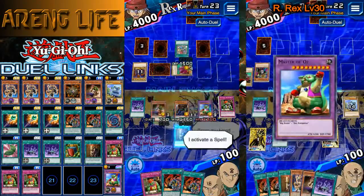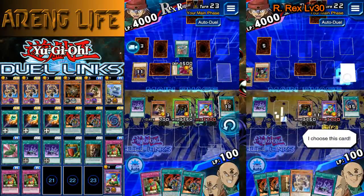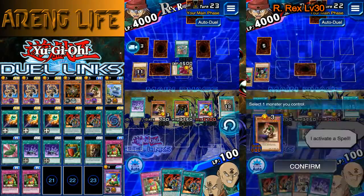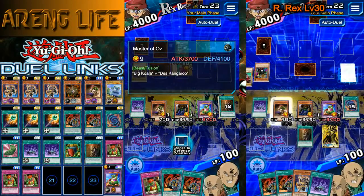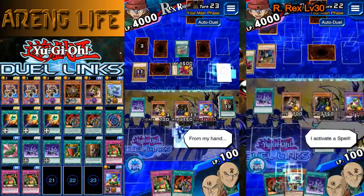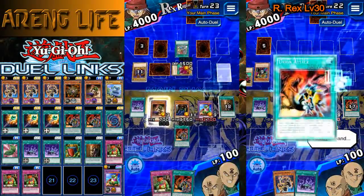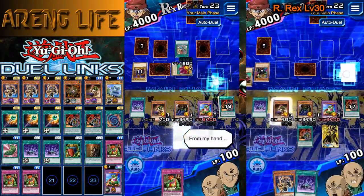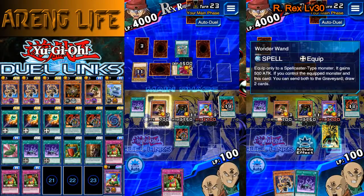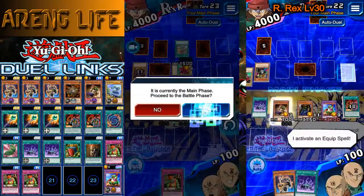Now we have our final end-game play. If you're running the Piranha engine, you summon Piranha, equip it with Secret Pass to the Treasures, then use Gift of the Martyr to kill it and give Master of Oz 5000 attack for a direct attack win. The Piranha version is probably a little easier to pull off and gives you an extra card slot for something like Jar of Greed, but this deck is draw power incarnate so it doesn't really matter — you'll wreck them either way.